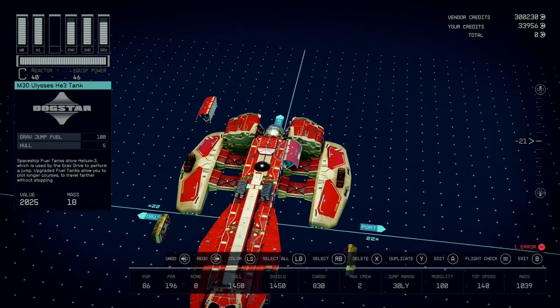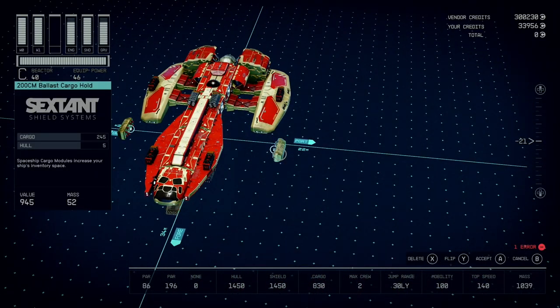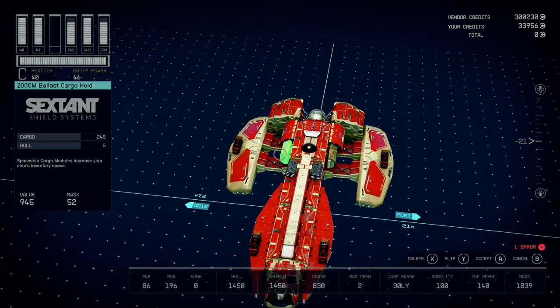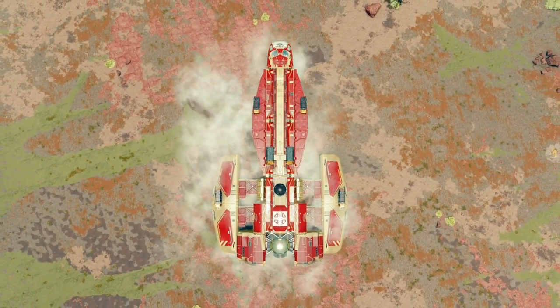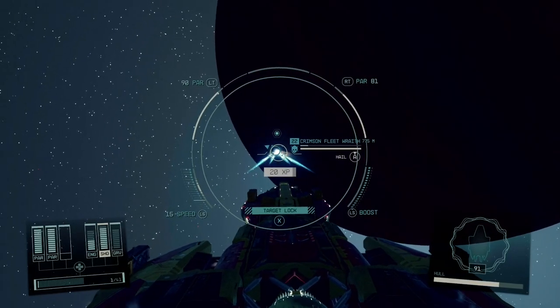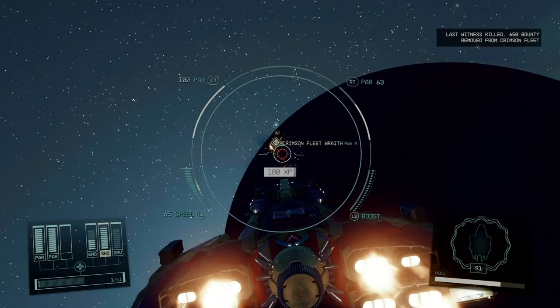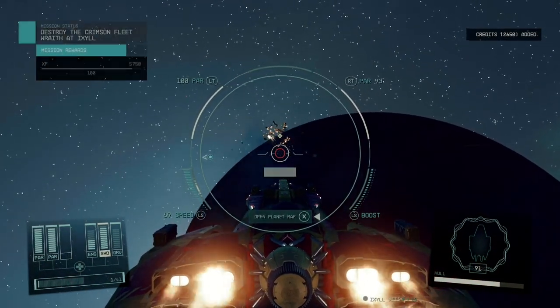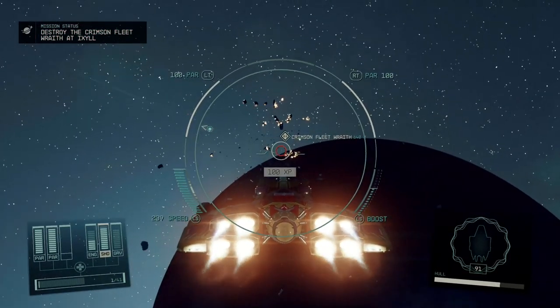Then last but not least we've got the fuel tanks and the cargo which goes on the back slots right in front of the engines. And there you have it. This is a really fun ship to use and it can easily be scaled down in tech if you don't have all these parts unlocked yet. It dominates in dogfights but it still has a lot of practical aspects for everyday use. So let me know what you guys think of this ship in the comments and let me know if you have any cool ideas for what I should make next. As always, thanks for watching.